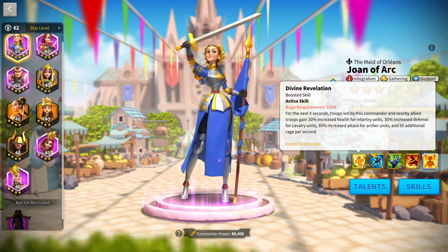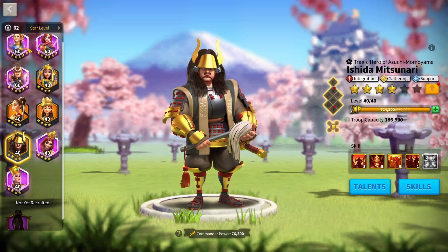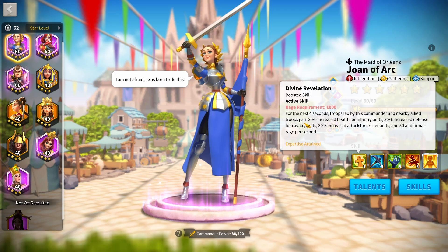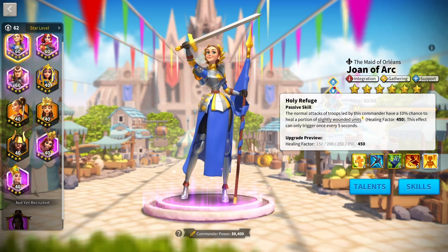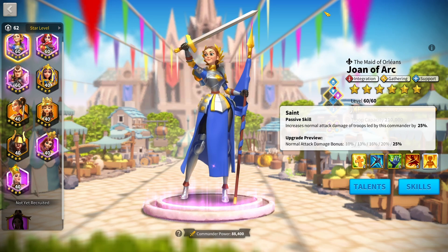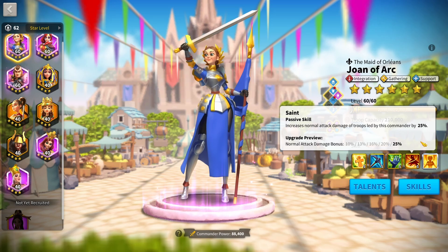Joan of Arc's first thing that gives her Siege potential: her active skill gives a nice 50 additional Rage per second for four seconds — that's 200 total Rage, compared to a Sheeter's maximum of 120 total Rage. So Joan of Arc is definitely giving you a lot more Rage. She also buffs your allies, and since you're stuck with one troop type, you may as well benefit as much as possible from her ally buffs. Her second and third skills are useful for Field, and her fourth skill gives 25% increased normal attack damage — that is really, really good, and probably one of the main things that gives her power with Siege. This is not troop-related, it can go with any troop, and it works extremely well.